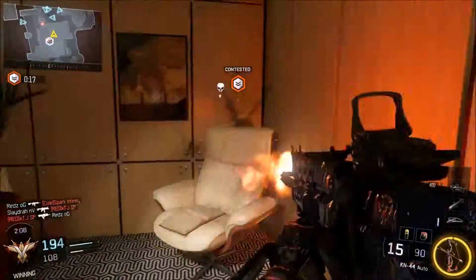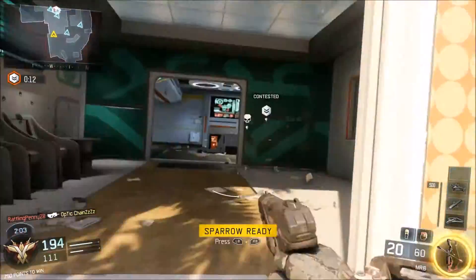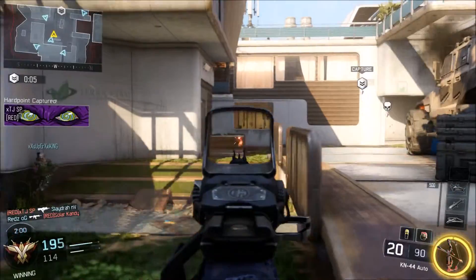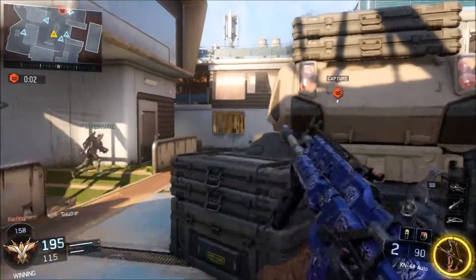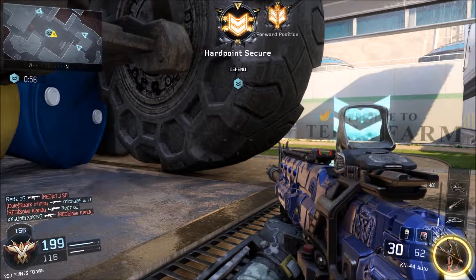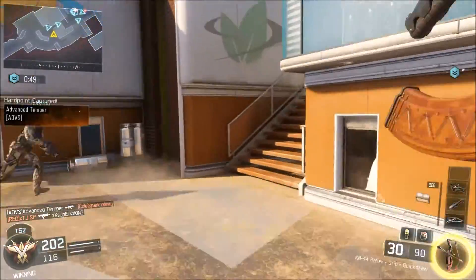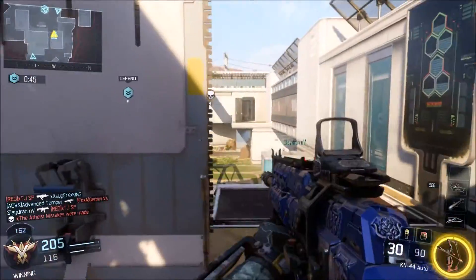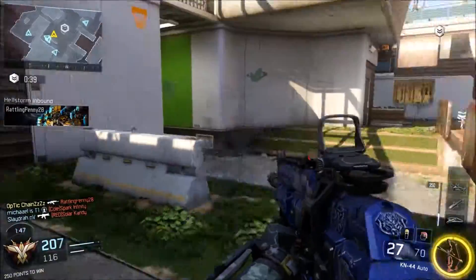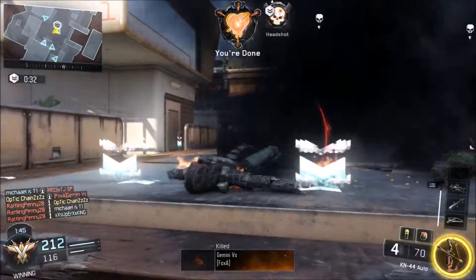Basically I'm using the KN44 — it's a pretty good gun for beginners and I've said that before. I do have the True Vet camo, which is by far the coolest camo I've unlocked so far. The camos in this game are super good — they really outdid themselves. I've seen videos about the diamond camos and they look incredible, better than the Black Ops 2 diamond camos.